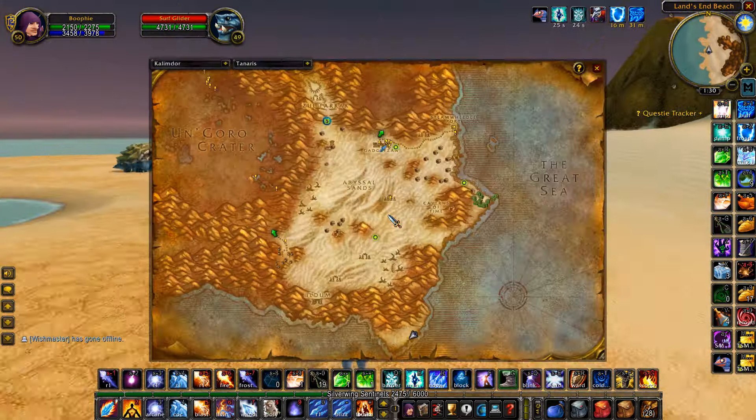Sometimes you actually get two turtle scales from a single mob, which adds up very quickly. They're going for 60 silver each on my realm right now, so two of them is a gold and 20 silver just like that. This is the main reason I'd recommend having skinning — it really makes this gold farm a lot better.